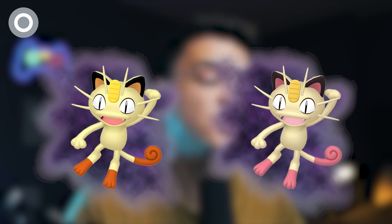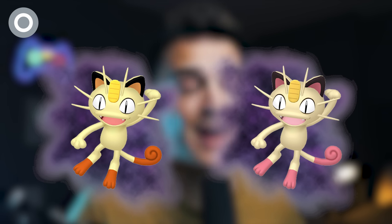The Normal Grunt is probably one of the worst, getting you Shadow Glameow or Shadow Meowth — Shadow Meowth can be potentially shiny. None of these are particularly good to go after; you can mostly just avoid this Grunt unless you want a shiny Shadow Meowth.